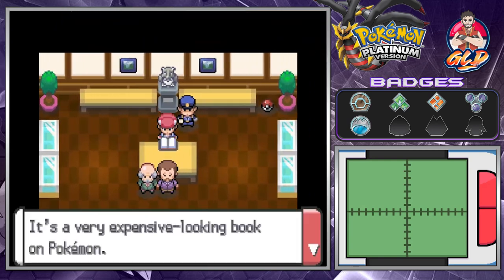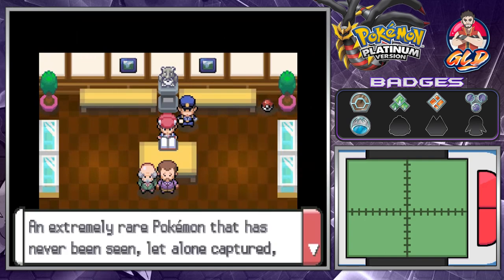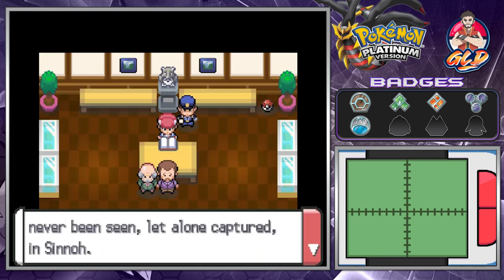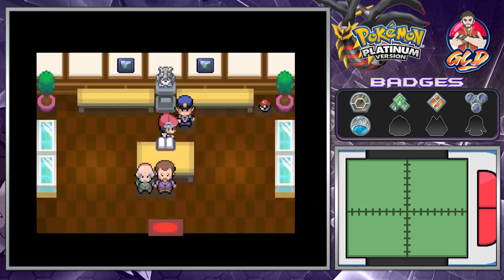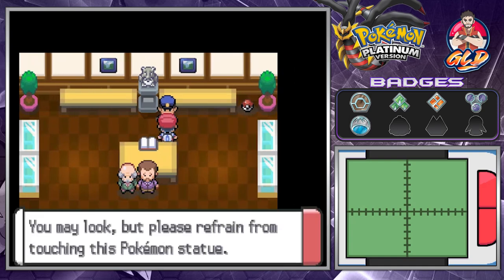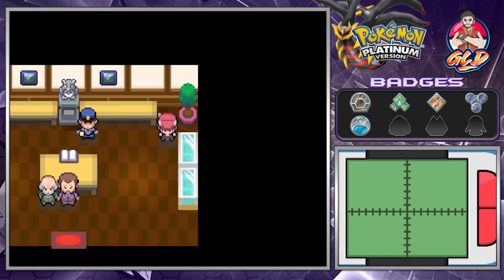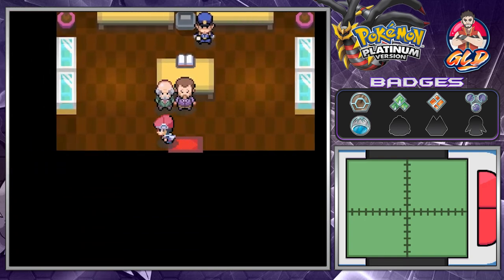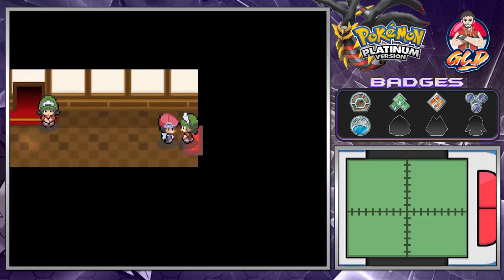Here is a very expensive Pokemon book — Manaphy, an extremely rare Pokemon that has never been seen, let alone captured in Sinnoh. This will add an extra page to your Pokedex, which you will need. And here we get TM87 Swagger, which is a very good move to confuse your opponent, though the drawback is that it sharpens the physical attack of the opposing Pokemon.